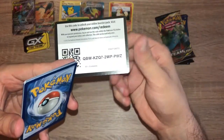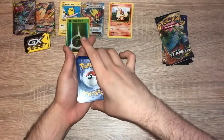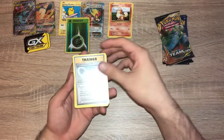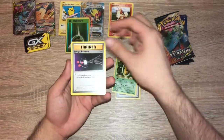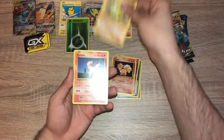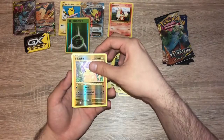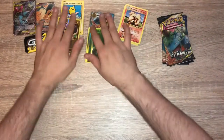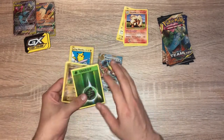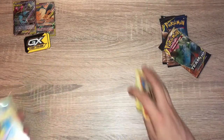The slide works. Slowbro Spirit Link, Kakuna, Energy Retrieval, Nidoran, Vulpix, Sandshrew, Ponyta, Magnemite, Reverse Holo Pikachu — very nice — and an Arcanine. So here's the pulls for the Evolutions: the Surfing Pikachu and Mega Pidgeot EX — very nice pulls. I'm pretty sure both of those will go in the collection, as well as the Surfing Pikachu.